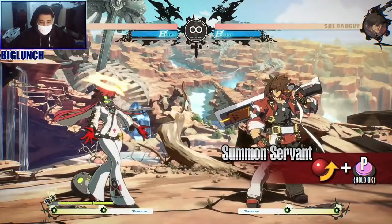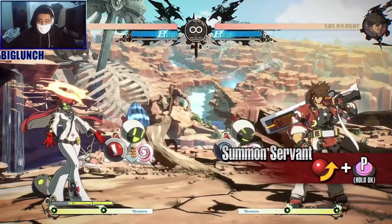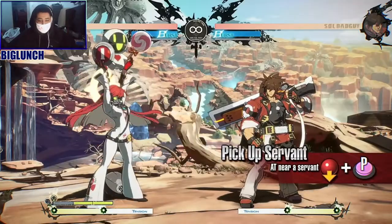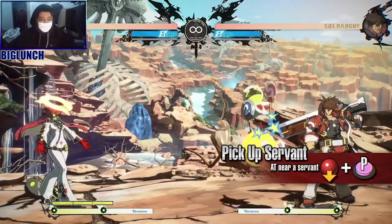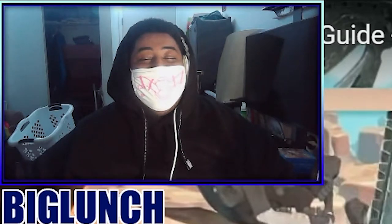Servants disappear either when an opponent's attack hits them, or after a set period of time. Pick up servant — this move picks up a nearby servant. You cannot block while lifting the servant, but you can dash backwards. Yo, oh my gosh, she already looks hella complicated, hella difficult.